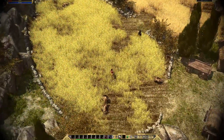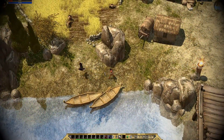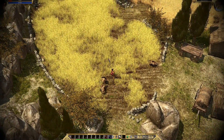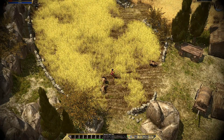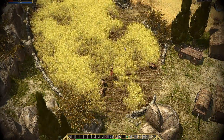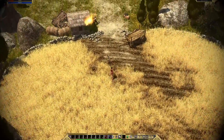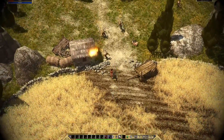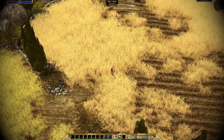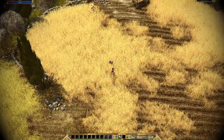It doesn't actually show loot all the time, which is kind of crazy, so you have to hit Z every time. That's pretty annoying. Maybe I'm missing something — I haven't seen any options in the options menu that would actually allow you to automatically show loot. And right now I'm going to keep using my bow until I get some armor.